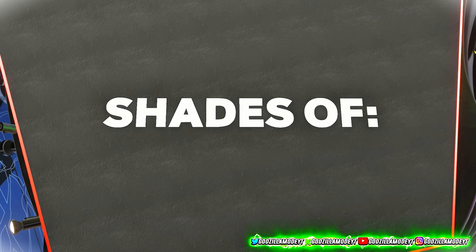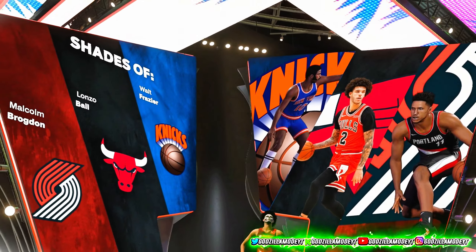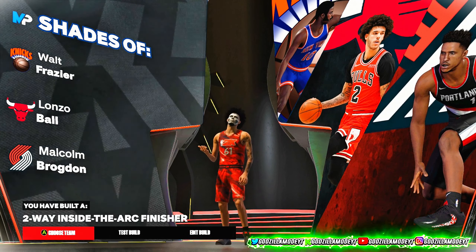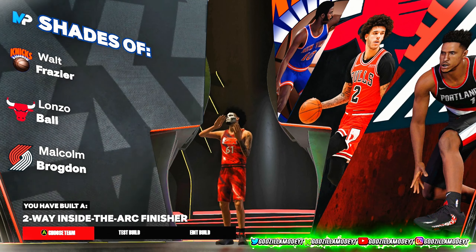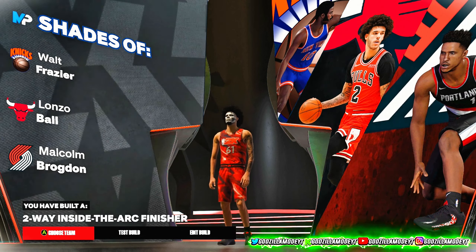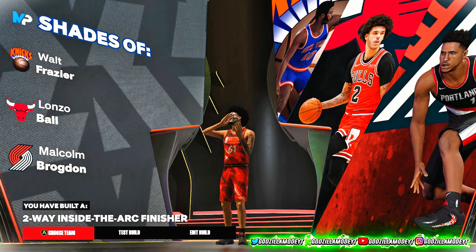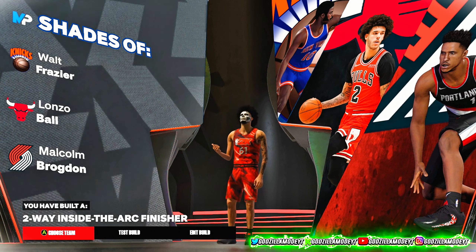I see comparisons to Kirk Hinrich, Lonzo Ball, Walt Frazier, and Malcolm Brogdon — yes sir. This is what I wanted: a two-way inside-the-arc finisher. I was really trying to create Kawhi Leonard but you can't because of the weight differences — you can't put that weight on him and still get these stats in 2K. Make sure y'all like, comment, and subscribe, follow me, and I'll see y'all in the next video. Peace.